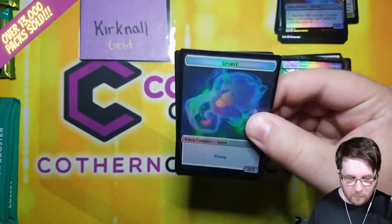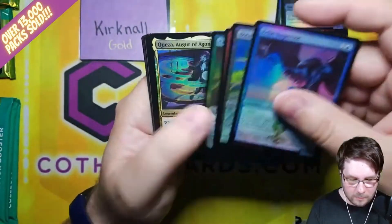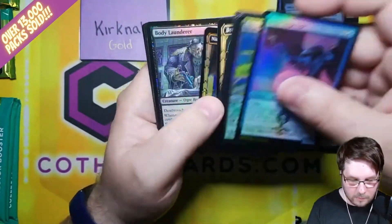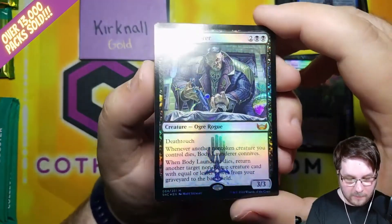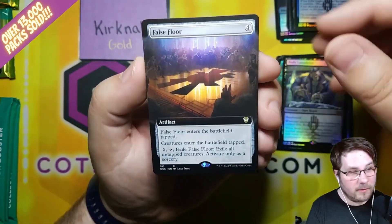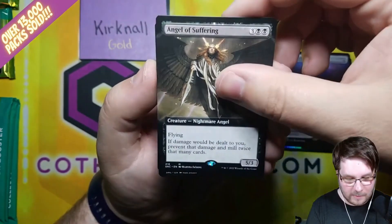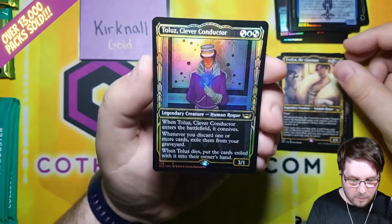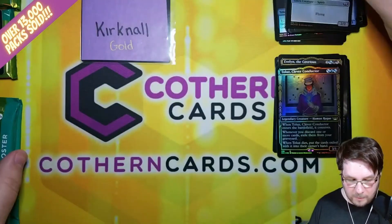The Gilded Rares and Mythics come about one in eight packs, so there's definitely a chance there could be more — we'll just have to wait and see. Swamp, Showcase Cards, Body Launderer — Foil Mythic. Always nice to get a mythic. Looks really cool in foil. False Floor — Extended Art Commander Card. Angel of Suffering — second Mythic, Extended Art this time. Evelyn the Covetous — Rare. Foil Tala's Clever Conductor — Rare. That is not a Gilded, and a Devil Spirit token.